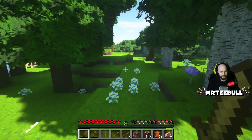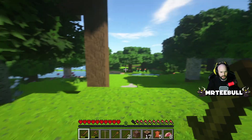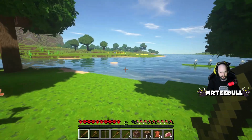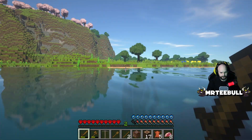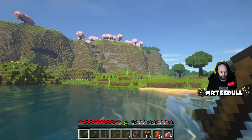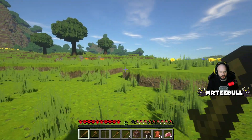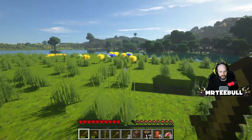Let's head this way a little bit more — we're going to have to make a decision soon because it's going to get dark. Yeah, over here — this is going to be great, perfect. There's something growing here — are they sunflowers? They are sunflowers. And there's a lava pit! Okay, this is going to be home.